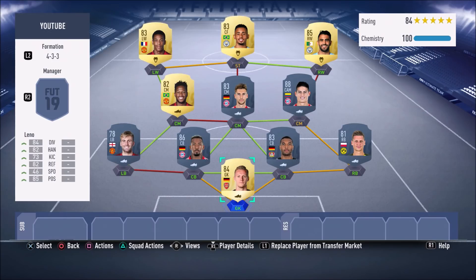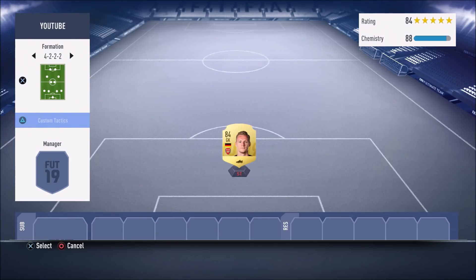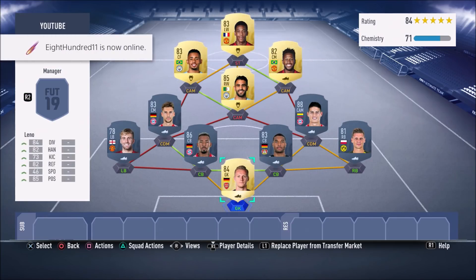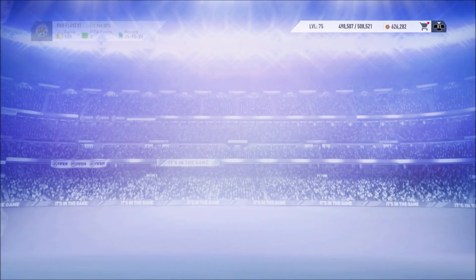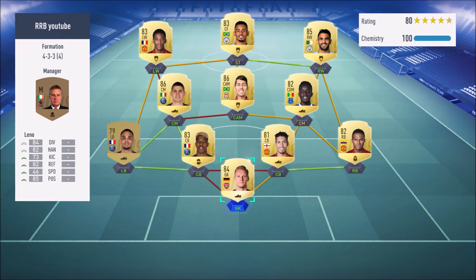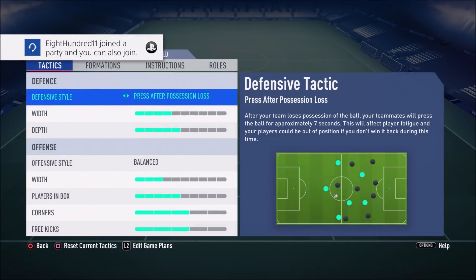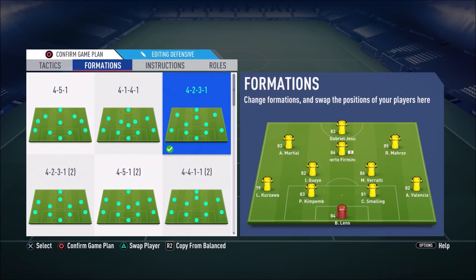We're not done yet — I'm going to quickly show you the formation you're meant to change into. The formation is actually the 4-2-3-1 — the one with left CAM, central CAM, and right CAM. It looks like three CAMs here in the menu, but in-game it's right CAM, left CAM, and central CAM with a striker. Let me show you what it looks like in game: custom tactics, formation 4-2-3-1 — this is how it looks in game.